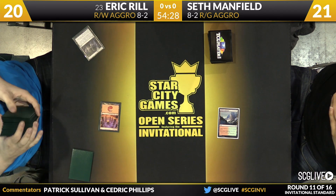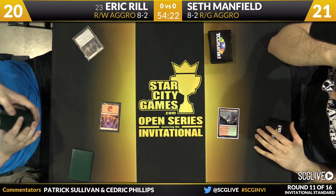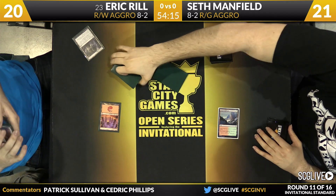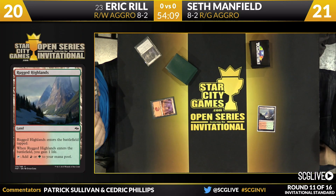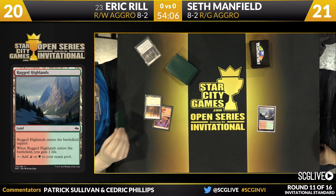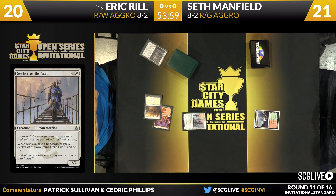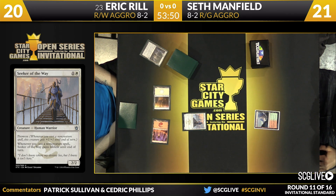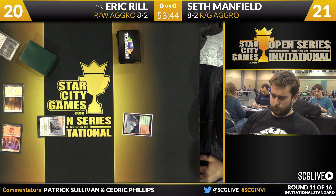A Rugged Highlands is how Seth will start. Eric will sacrifice his Evolving Wild to get a mountain. If a red-green Dragon-focused deck was reasonably powerful in Standard, R&D would be pretty happy. It's a Plains — a 2-drop on the way, a copy of Seeker of the Way. It's about pushing the right threats and pushing answers. Roast is pretty strong for a red removal spell, but if Roast is floating around, it gives you an incentive to play Flyers. You know what creatures typically fly? Dragons. Boom. That's just great design.